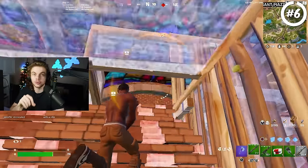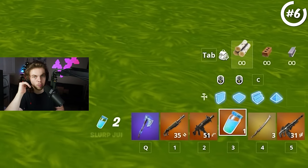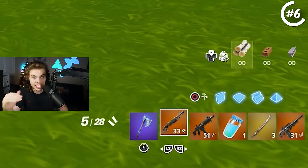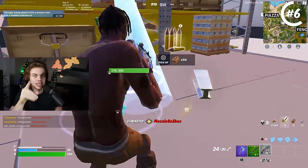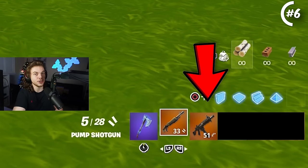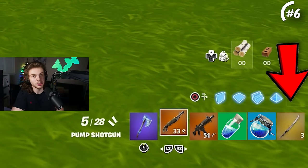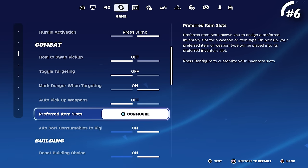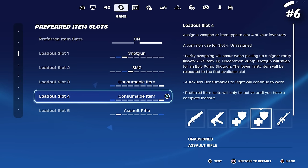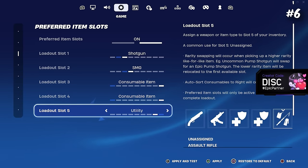For a secret bonus tip: having a good loadout on controller is way more complicated than on keyboard, because on keyboard you can instantly switch to any slot, whereas on controller you have to use your bumper to switch one by one. Here's what every pro controller player's loadout looks like: slot one should always be your shotgun; slot two your SMG or AR spray weapon; slots three and four should be heals — big pots and med kits this season; and slot five should be mobility. Fortnite has a built-in preferred item slots setting where you can arrange your inventory this way automatically.